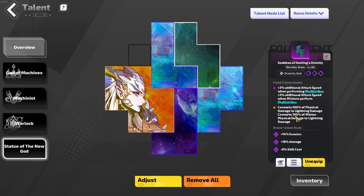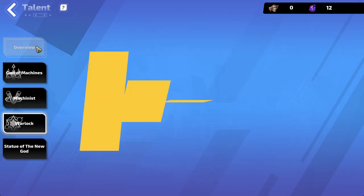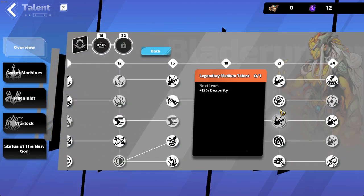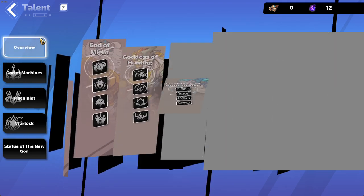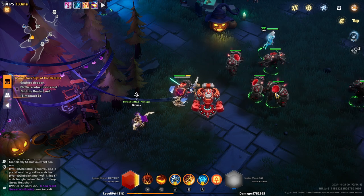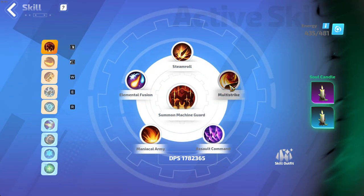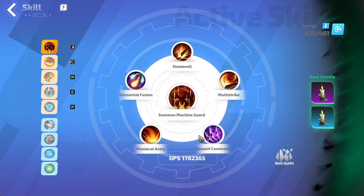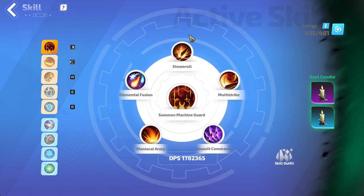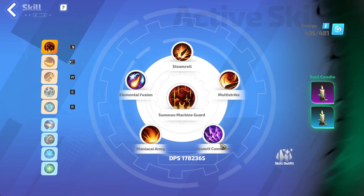I got conversion to lightning damage from these slates. You can also get it if you decide to go Blade Runner instead of Warlock — Blade Runner is more damage, but Warlock is more defense and utility because you're getting a plus to all levels, which includes your defensive skills and your auras. For skills: Machine Guards, Dimroll, Multi-Strike, and Maniacal Army. These three are set in stone completely — they're irreplaceable.